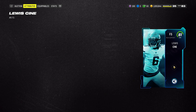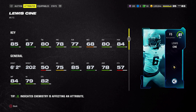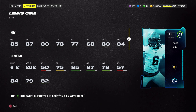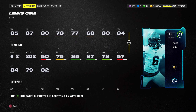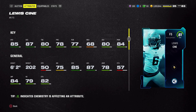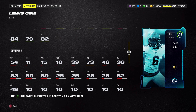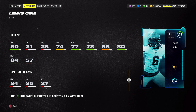Budget beast number five from the Campus Heroes promo is Luis Sine, a free safety at 81 overall for 22,000 coins. This card is going to be best as a user card. He is 6'2", 202 pounds with 85 speed, 87 acceleration, 80 tackling, 80 zone coverage, and 84 hit power — so you can definitely run him up top or use him as a user.